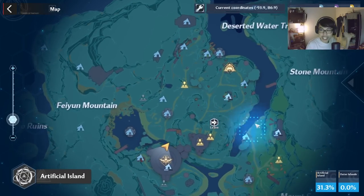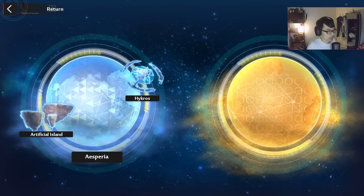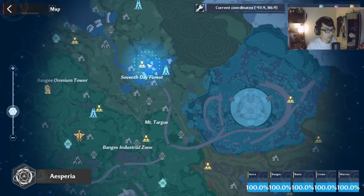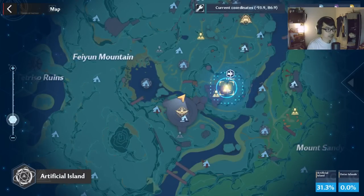The best way to exit in and out from the island is just click on this one, and then you can always go to Asperia and teleport to wherever you want. If you want to go back to Artificial Island, just click here and teleport to wherever you want.